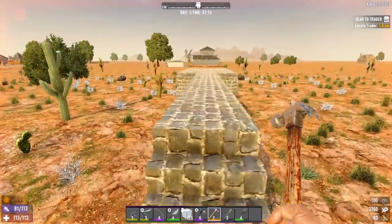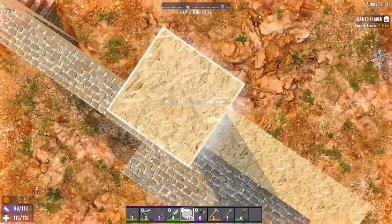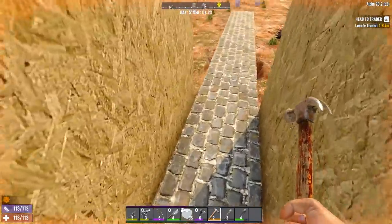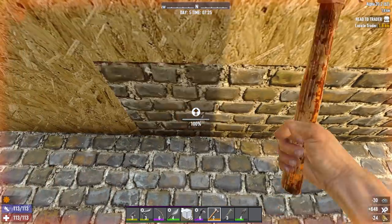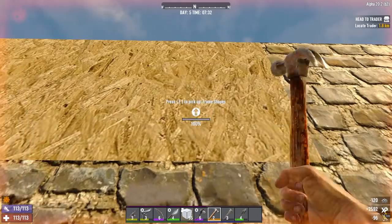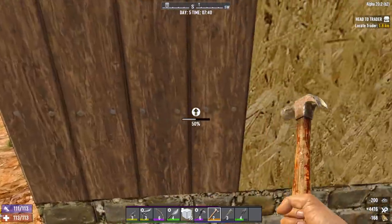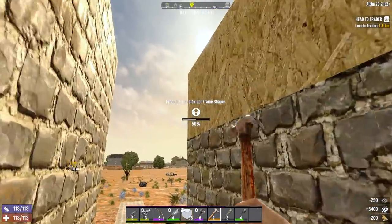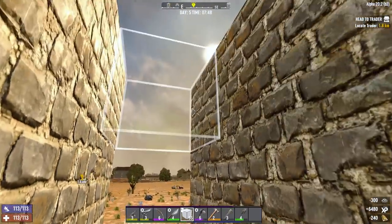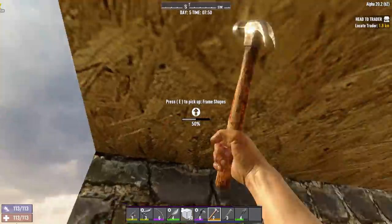Now it's time to put in the walls. We're going to want to put three high on each side and reinforce this. Now we have the walls, though this isn't going to do much right now - we're going to need to put in a ceiling and reinforce this again.